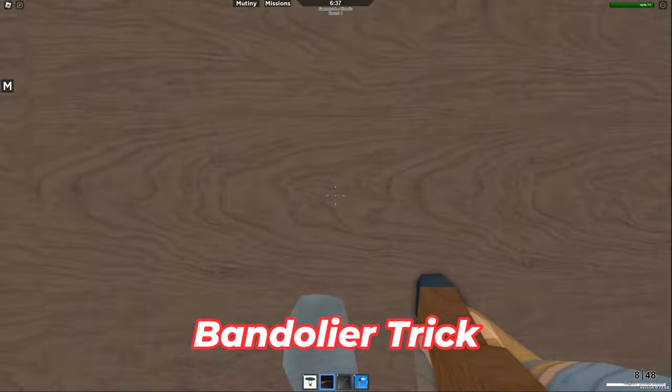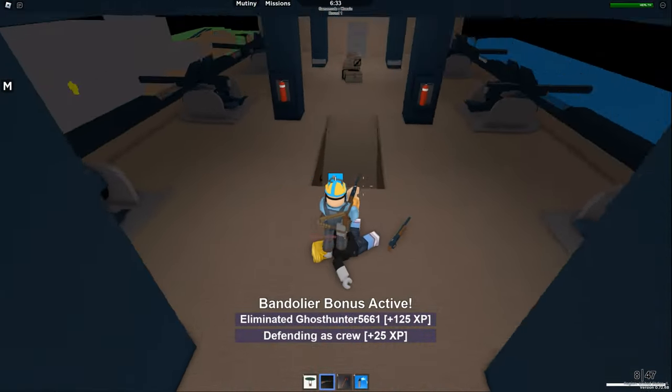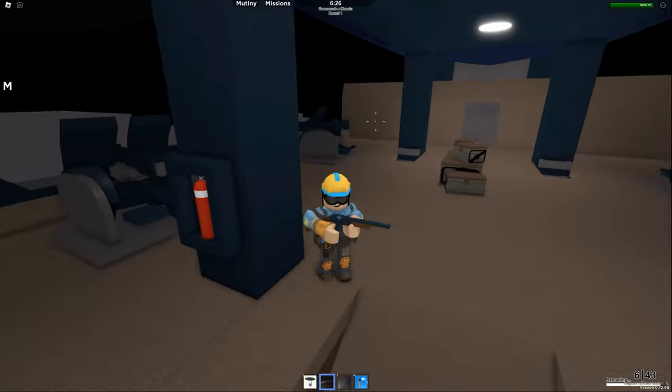Standing on the corpses of enemies will grant the bandolier bonus, for some reason. Use this if there are multiple enemies on your Zeppelin and you need a quick stat boost. You'll get extra fire rate, extra reloading, and extra melee speed.